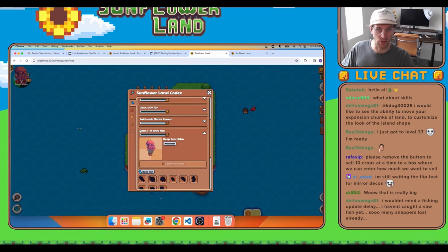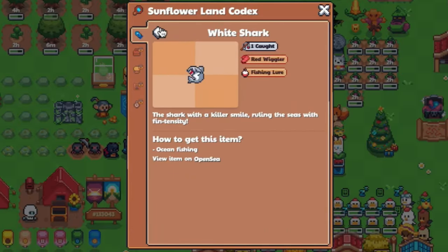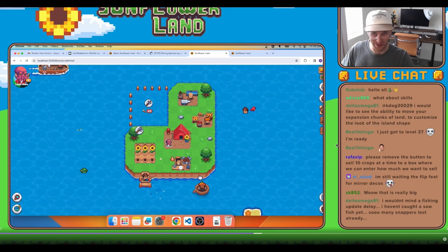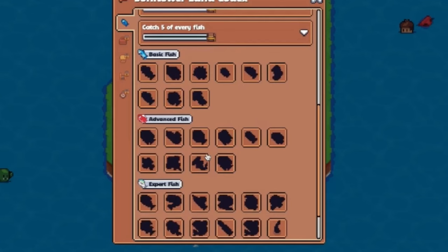This quest is considered very difficult because you have to catch 5 of each fish type. Looks like walrus and some fishing bot owners will have some advantage on this, so good luck everybody. Apart from that, a few more fish will be added to the existing ones. If you slow down the stream, you can tell that there will be 1 new fish added to each basic, advanced, and expert fish category.